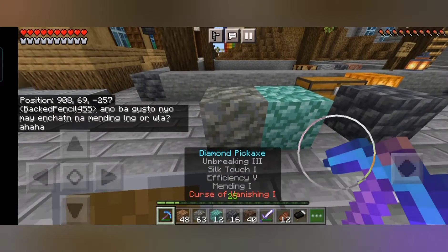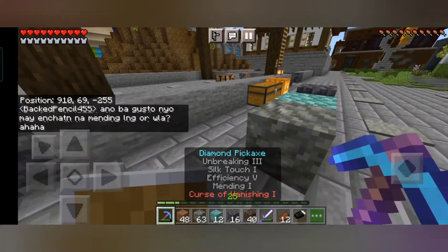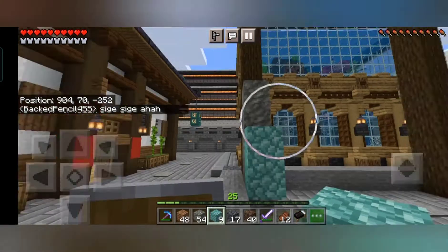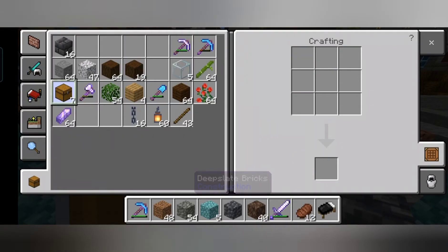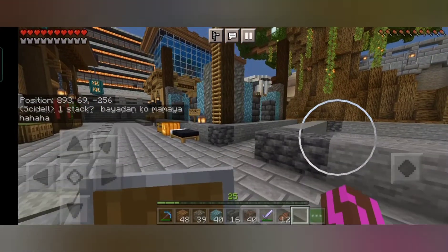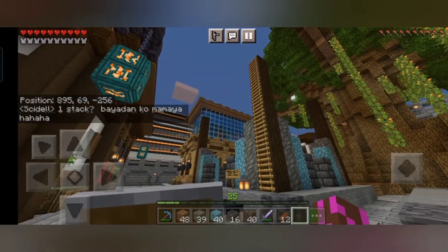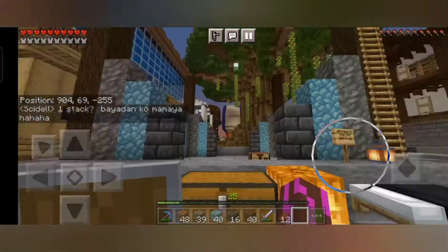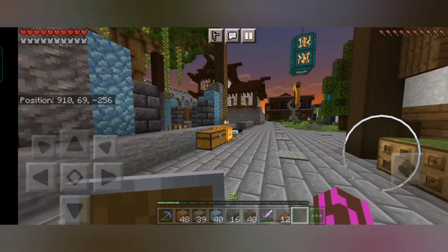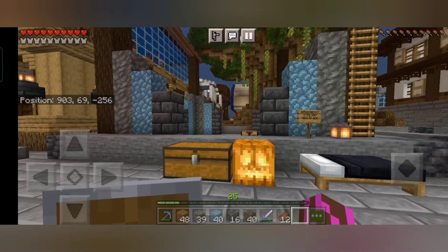Nakapag-decide na ako — konti lang yung soul sand natin so konting design lang to. Eto yung napag-decide na kulay. Okay so tara. Di siya masyadong maganda pero di naman siguro pangit, diba? Tsaka ganyan palang yun eh, di naman tayo makapag-judge agad. Okay, tuloy-tuloy lang natin to guys.